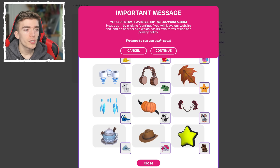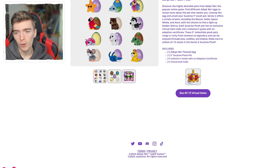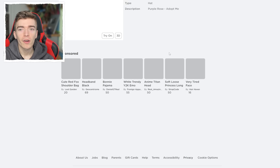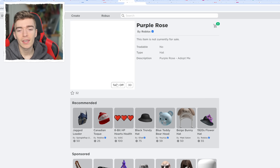You might be questioning how in the world there are 100 of these — well, every single toy has a code. For example, these are the mystery Adopt Me plush egg toys. This one is a parrot, and getting the parrot gives you a random flower as a UGC item. So you buy an egg, get the parrot, redeem the code, and it gives you a purple rose as a Roblox hat for your avatar. It doesn't give you anything inside of Adopt Me.